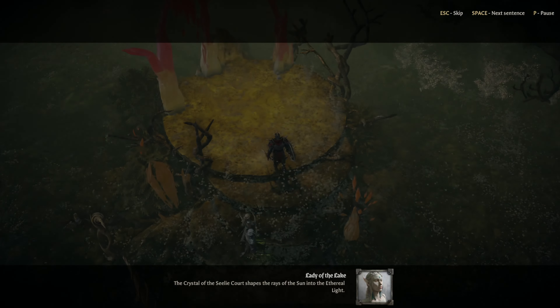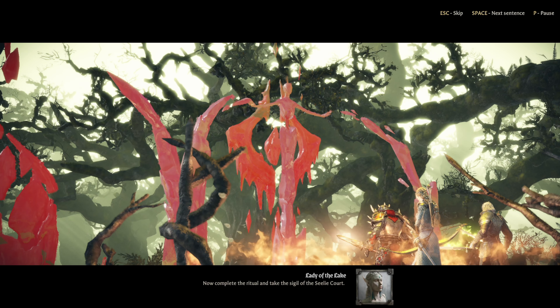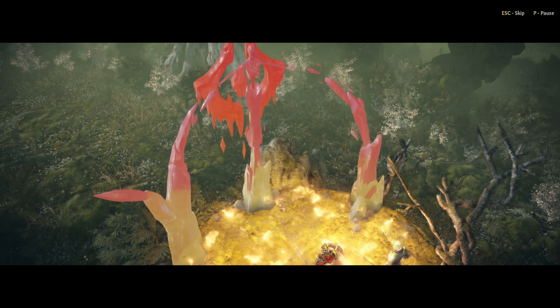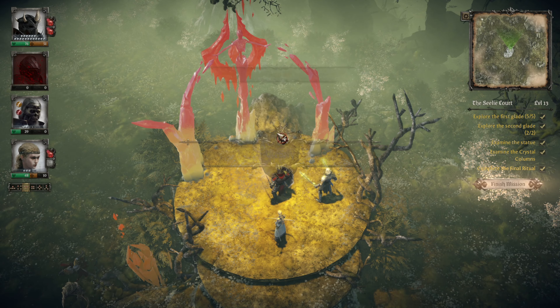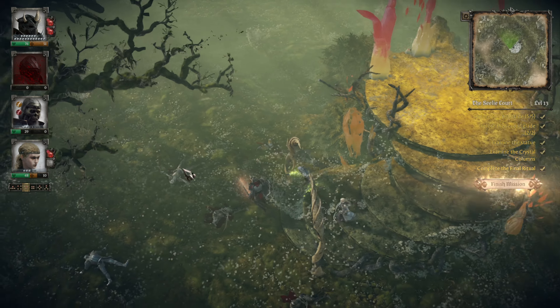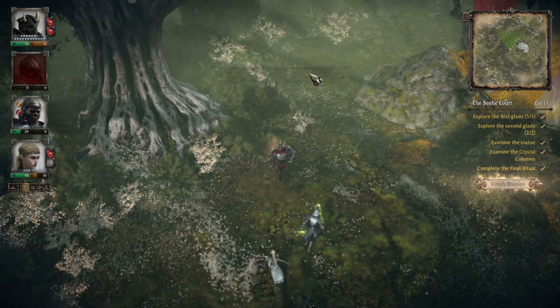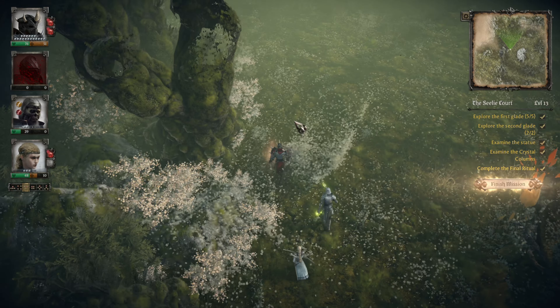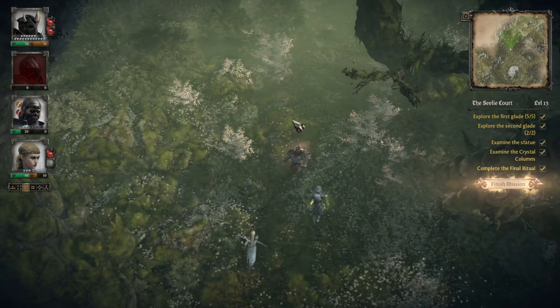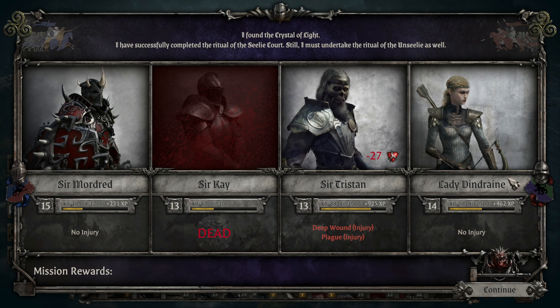The crystal of the Seelie Court shapes the rays of the sun into the ethereal light. Now complete the ritual and take the sigil of the Seelie Court. Okay, let's just check the rest of the glade. Man, that's crazy — that's our first lost soldier, and that caught me totally off guard. Lucky charm — quite literally. And that wasn't even a ton of enemies, just that one dude hitting so hard.